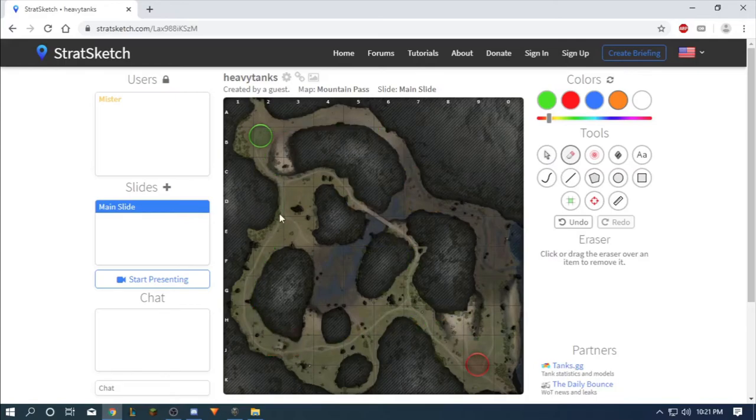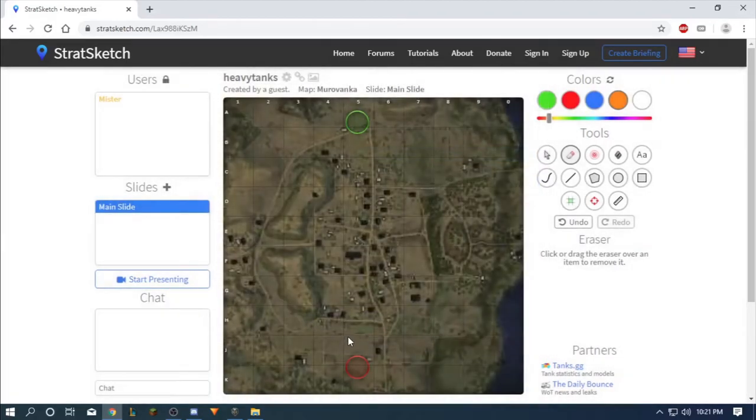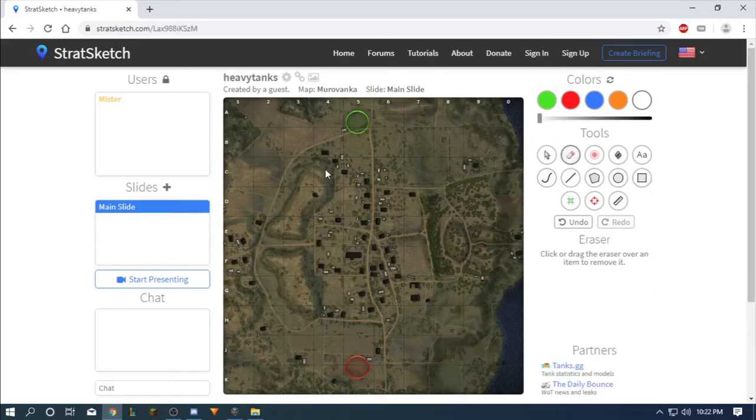All of these maps are standard battles. I would recommend everyone who wants to get into this game to only use standard battles — they're the most balanced. You have assault game modes, defense, and encounter battles where the circle is in the middle, but they're not that good. Usually if you get a map in assault mode you'll dread it. Standard battles are the best if you want to become a better player.